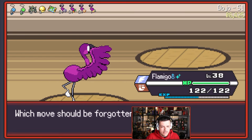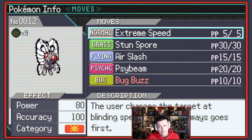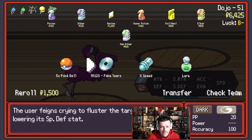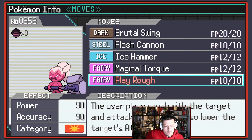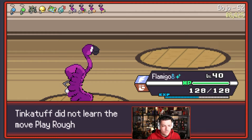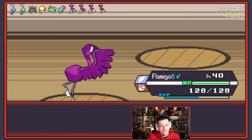Bye-bye Krokorok — you were good while you lasted. Bug Buzz — this is good, this is better than X-Scissor because we're not a Physical Attacker, so I think we go for Bug Buzz. Fake Tears — nope. Let's get the X-Speed. Battle Girl Vivian — fight. Wing Attack. Diamond Chop. Play Rough is good, 90 base power Physical. Do you know what though? It's not as good as Magical Torque. Mega Kick is a Normal type move but it's only 75 accuracy and that makes me sad.